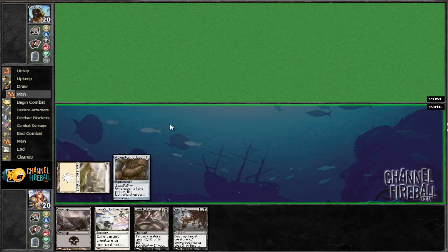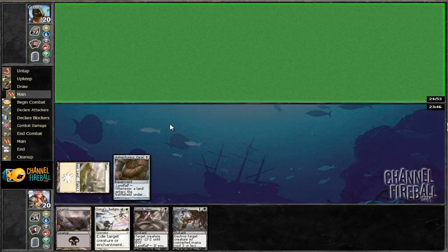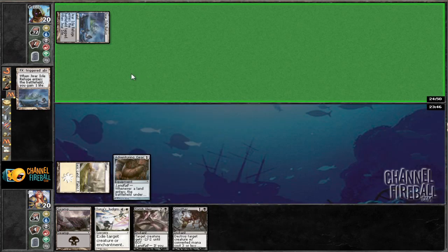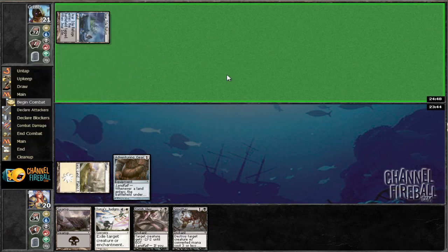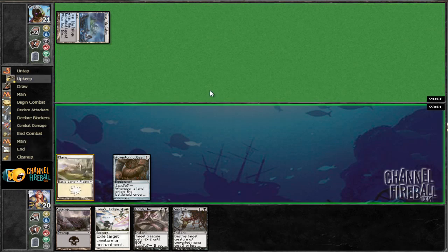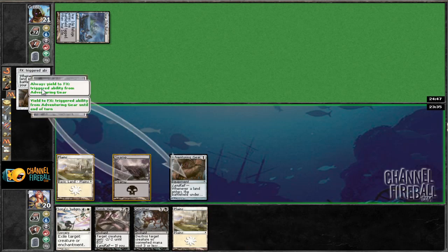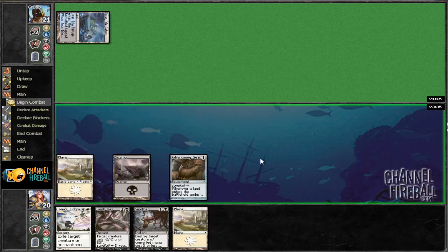We're probably going to lose just because we don't have any creatures, so we might have to use our removal on creatures that we would not normally like to. We probably want to save the Tomb Hex for a Living Tsunami, because we passed one of those. We'll go ahead and just play this swamp, auto yield, and there we go.